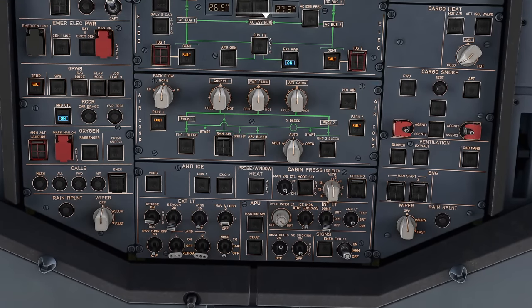Turn off APU BLEED — the engines now provide our air supply. Turn off APU — the engines provide our electricity now. Arm the speed brakes. Reset rudder trim to zero by pressing the button. Set takeoff flap — flaps 1 as calculated. Verify on the display that 1+F is showing. Set takeoff CG: MACTOW was 29.9, so approximately 30. Scroll the trim wheel to CG 30 — this sets the stabilizer to the correct angle for takeoff given the aircraft's balance.